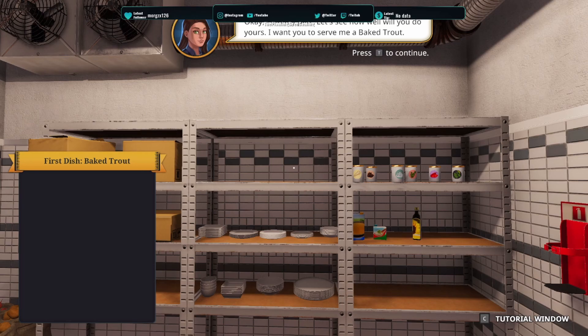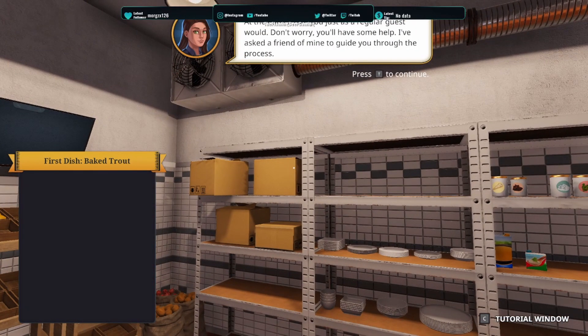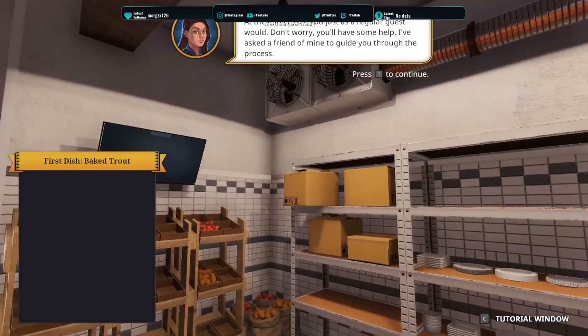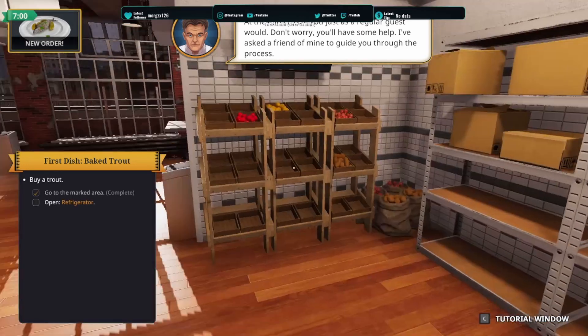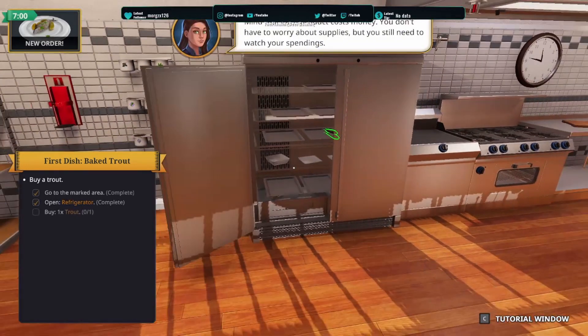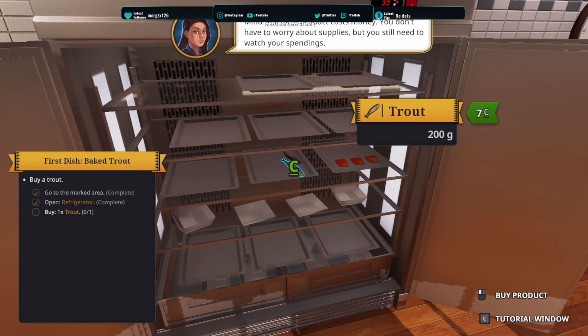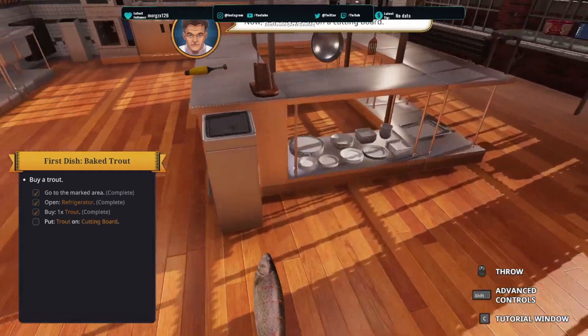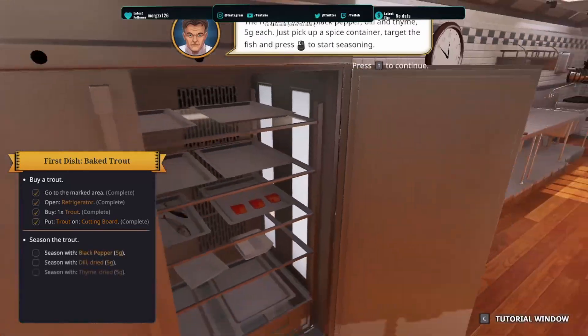Here we go — we need to make fish. We need to cook fish. At the end I'll be rated just like a regular guest will. A friend will guide me through. Open the refrigerator — so we need one trout. I'm going to put the trout on the cutting board and close this.